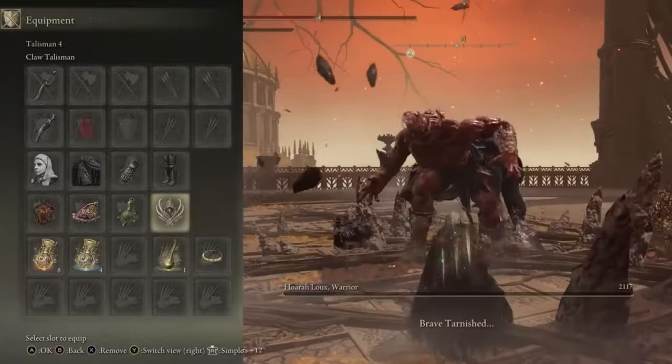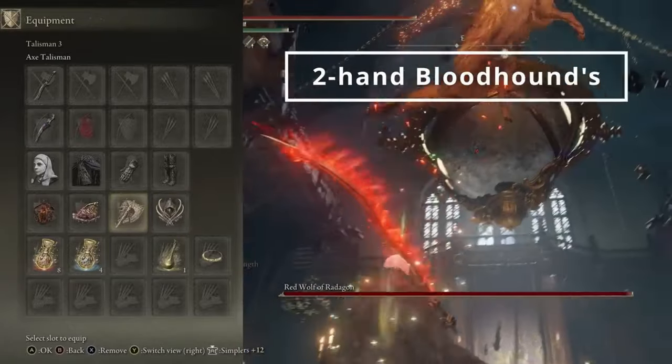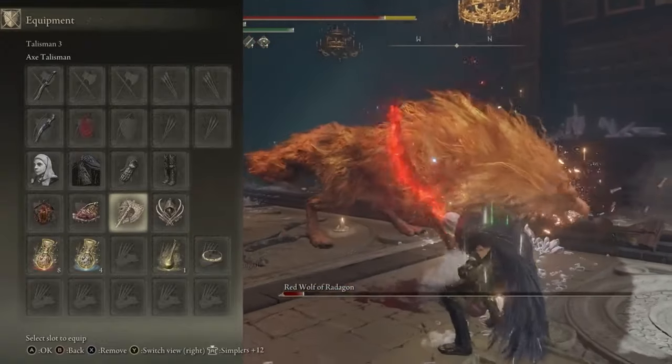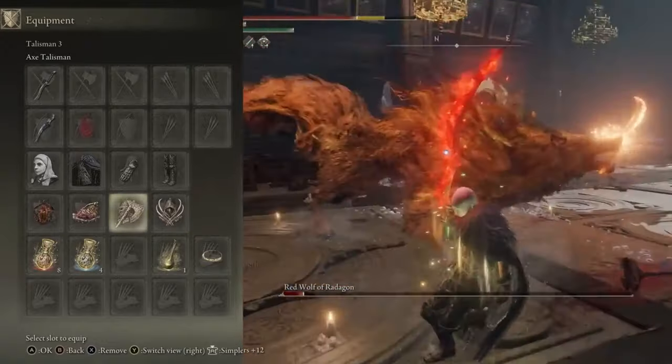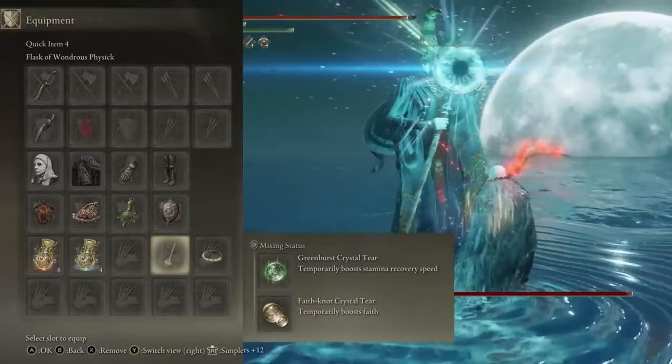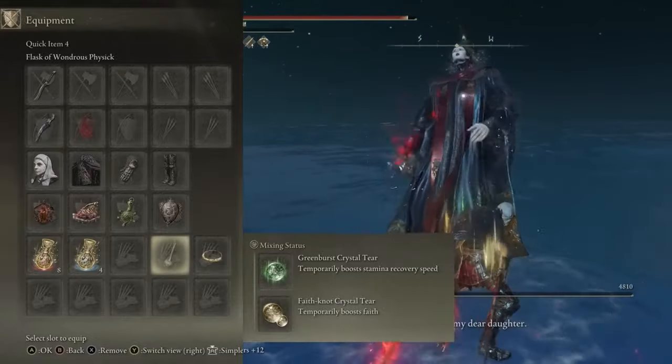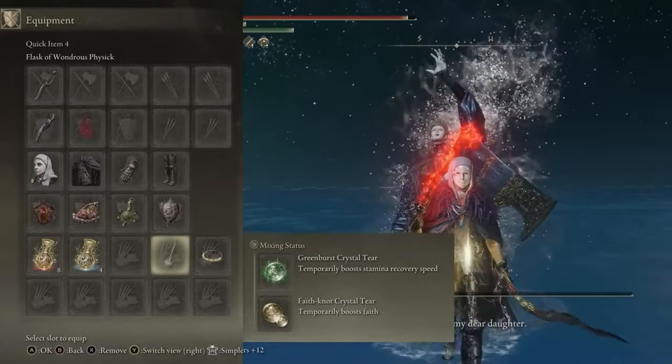These are great as they hit twice. If I'm two-handing the Bloodhound's Fang, I like to switch in the Axe Talisman to boost our charged heavy attacks. We'll look at combat in a moment. In the Flask of Wondrous Physic, I like to have the Faith Knot Crystal Tear boosting our faith, and the Green Burst Crystal Tear helping speed up our stamina recovery.